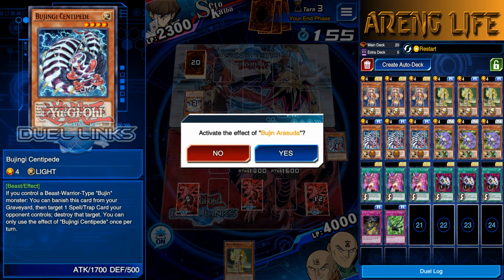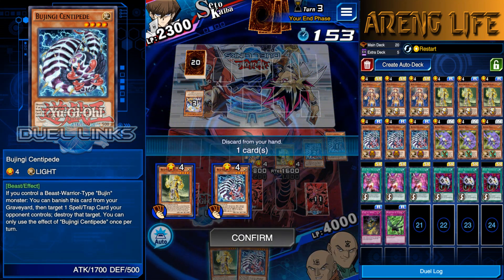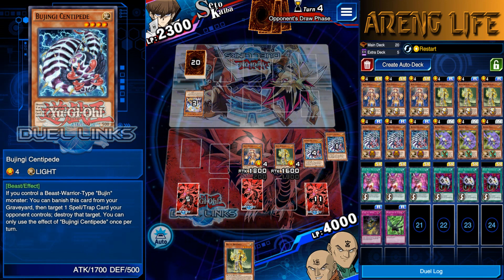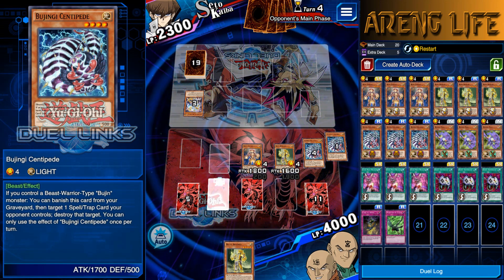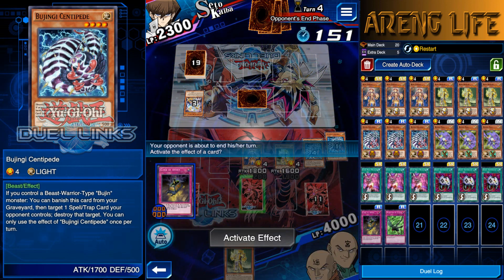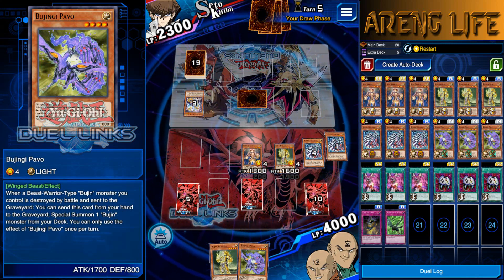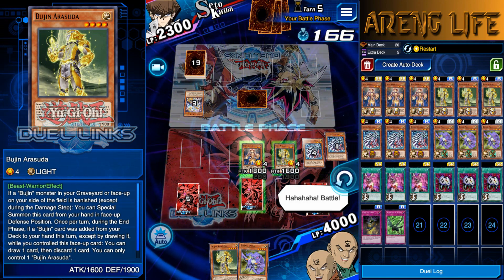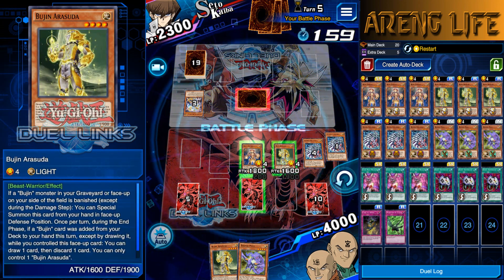We can go ahead and activate Arasuda's extra effect where he draws. Set two cards dude, I dare you. I guess all my luck was concentrated into this one duel. He's going for defense position - that could be an Exploder Dragon or something. Let's draw - we got Pavo. I'm gonna attack with this one. I'm playing around either a Man-Eater Bug or an Exploder Dragon.